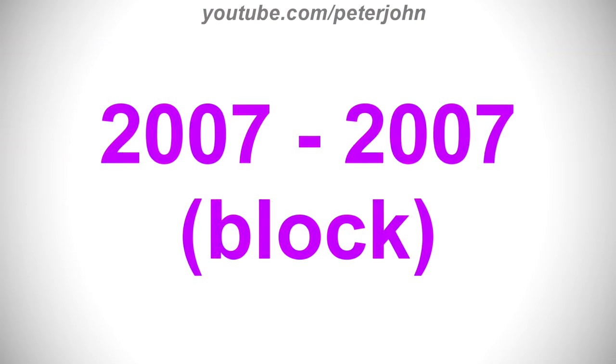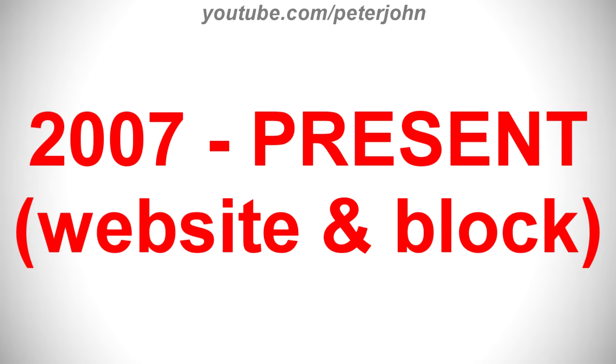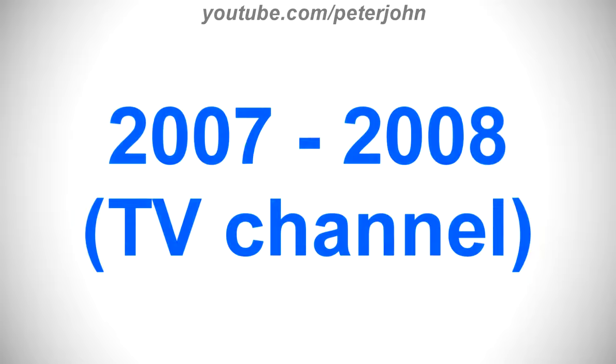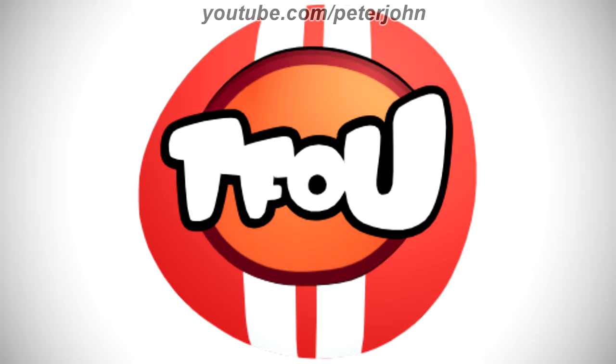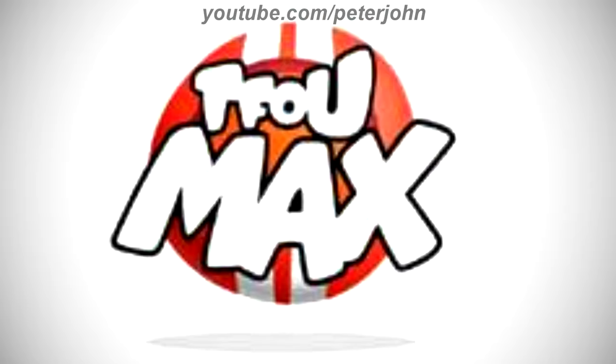2007 to 2007 is a block: there is an orange circle, and on it there are two white lines, and on it there are the words Tfou in TV in white text on a black outline. 2007 to the present is a website and block, and 2007 to 2008 is a TV channel: there is a red circle, and on it there are two white lines, and on them there is an orange circle on a dark red outline, and on it there is the word Tfou in white text on a black outline. Here is the regular version, the max version, and a bumper.